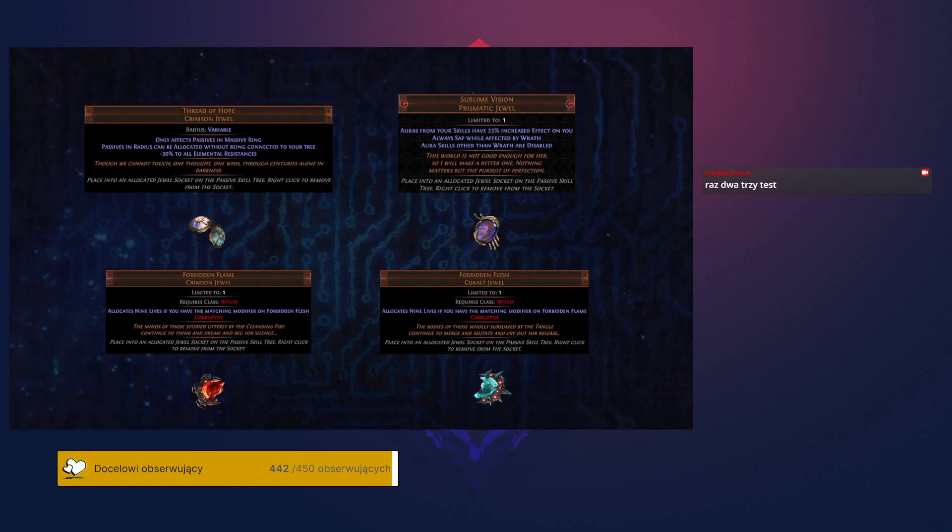In addition to these uniques from the Boss Kill competition, we have added new unique items to the Uber Pinnacle boss fights accessible through some of their new keystone passives. These include a different variation of Thread of Hope that can drop from Uber Sirus, a new unique jewel which can drop from the Uber Shaper, and special Forbidden Flame and Forbidden Flesh jewels which can roll exclusive ascendancy notable passives that are not available anywhere else in the game.